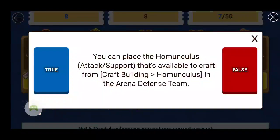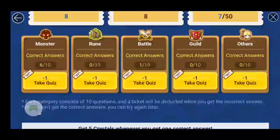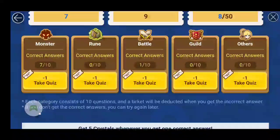Next question: You can place the Homunculus attack and support, available to craft from the craft building, on an arena defense team. I believe this is true — nope, it's false. Next question: You can level up skills of a second awakened Egumi by using an unawakened Egumi. No, you cannot — that's false. You have to use double monsters once they are second awakened, or use another awakened Egumi.